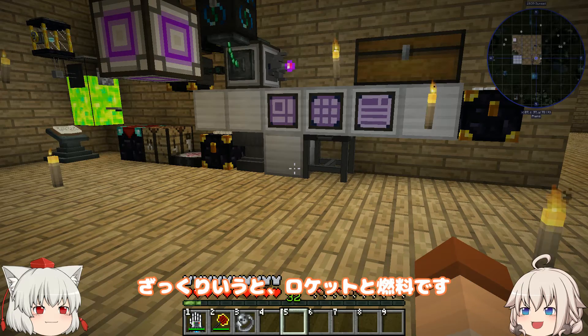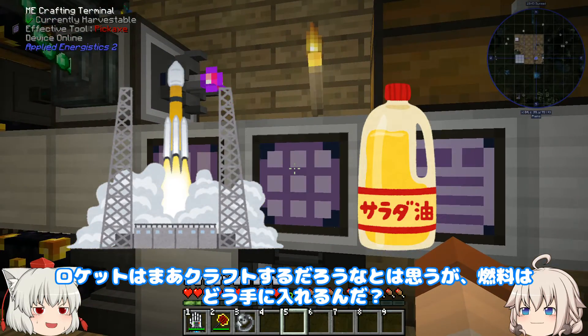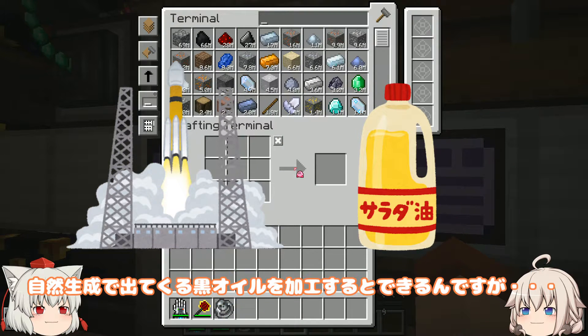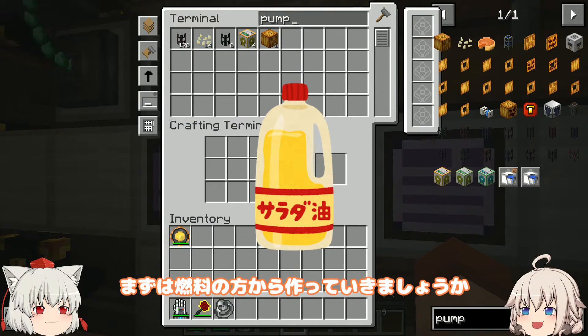どうもみなさんこんにちは、動画初手の挨拶が毎回不安定な実況チャンネルへようこそ。今日も張り切って宇宙進出していきましょう。宇宙に行くには何が必要なんだ？ガクリルとロケットと燃料です。ロケットはまあクラフトするだろうなとは思うが、燃料はどう手に入れるんだ？自然生成で出てくる黒オイルを加工するとできるんですが、まずは燃料の方から作っていきましょうか。